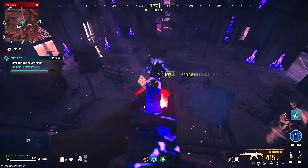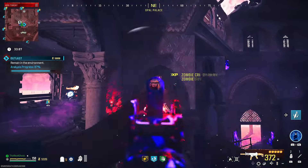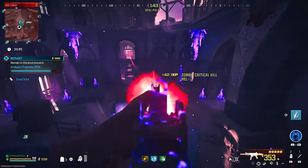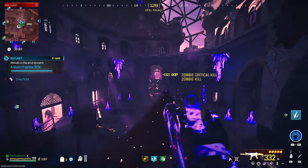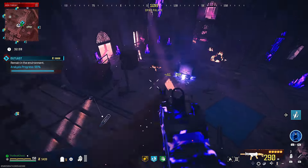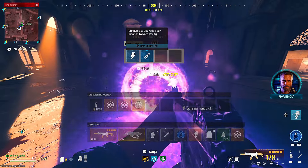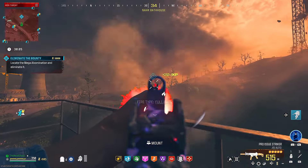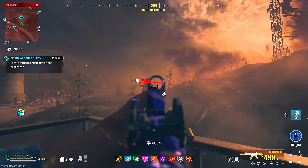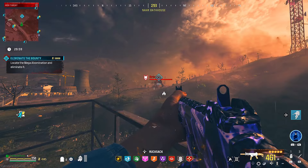Got all our perks and the very first contract we did was an Outlast contract — I was able to sit in there and take care of all the zombies with absolutely no issue. This thing is handling red tier zone zombies really easily. Right now from what I've tested I can't really tell you which one is better, whether it's the Striker 9 or the regular Striker — they're both just tearing through zombies. We then got an HVT on a mega abomination and this guy just absolutely refused to acknowledge my existence whatsoever.